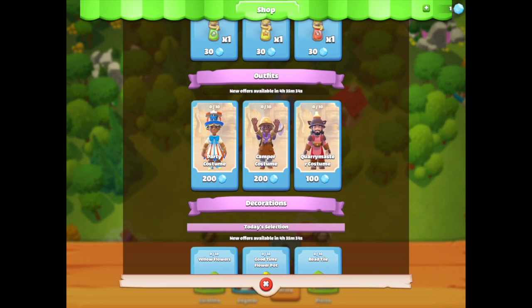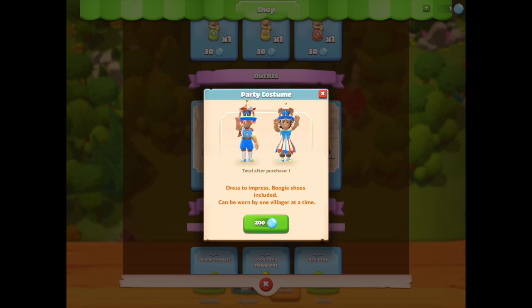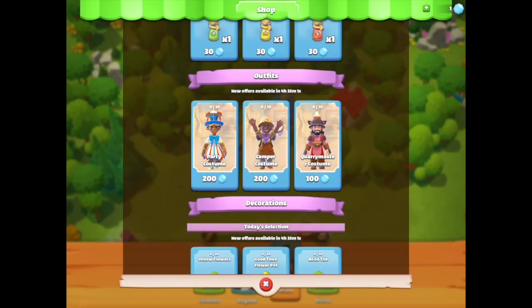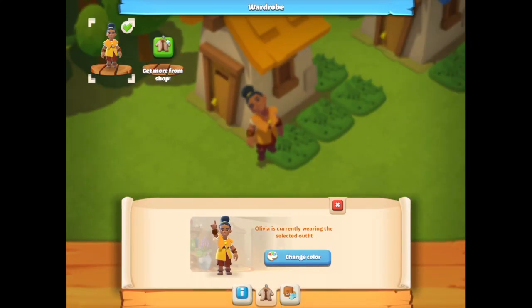The clothing shop has a lot of wonderful items but it's only there for a specific amount of time and then it disappears and a new one comes. There's a party costume which looks very nice, a camper costume which looks really cool, and a quarry master one. If I've got people working down the mine I'd like to have them dressed like that, but I'll need more gems for that one.